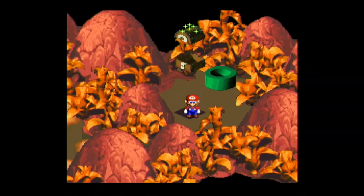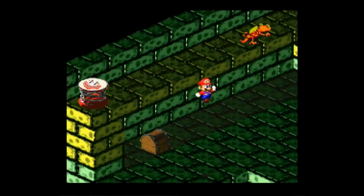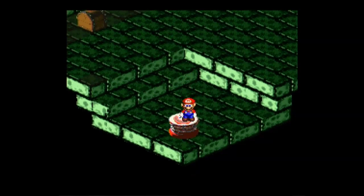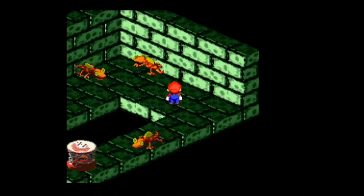So where does this spring lead, I wonder? A frog coin, of course. Why wouldn't you expect it to lead you to a secret? Well, let's get out of here. I might just end the episode soon, but let's see if there's a save block up ahead — I think there is actually.